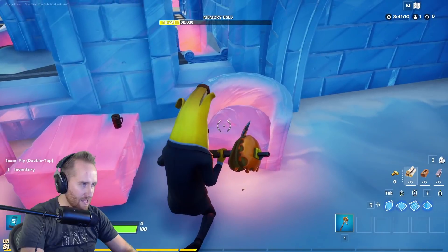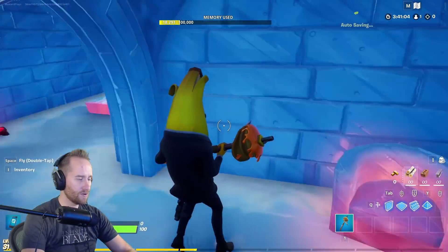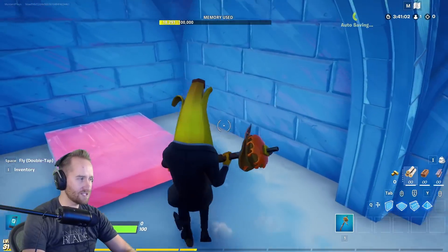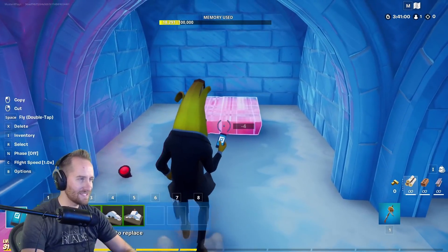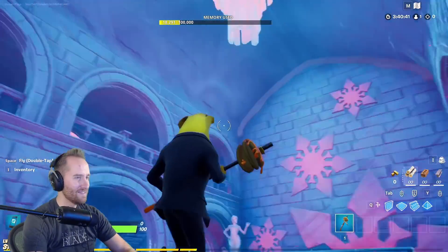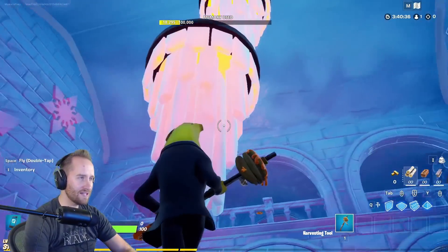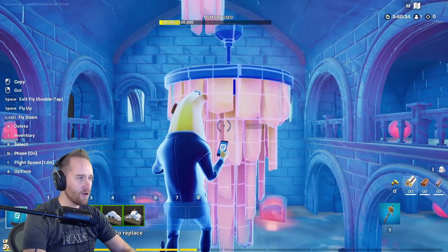These chairs — there is a spring coming out of the ice chair. Don't sit on that, that would hurt a lot. This is a cool building — it's like the hotel. This ice slab is hilarious; I don't know if I'd want to sleep on that. This is an awesome prefab. The chandelier is so legit — oh my gosh.